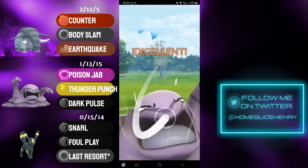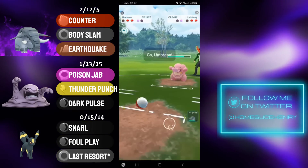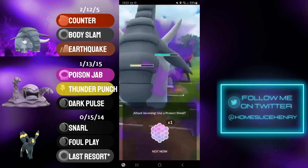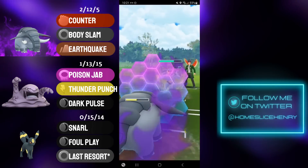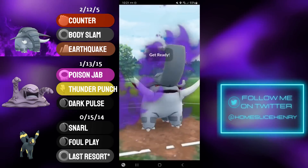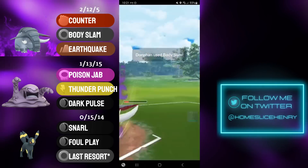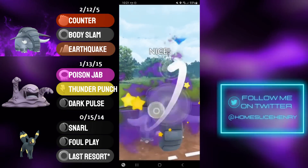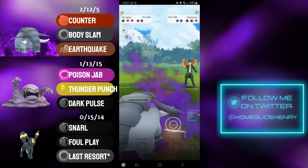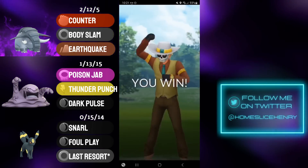Opponent sends in Lickitung — my guess is this is probably Lickitung Double Fighter and they have something like a Machamp in the back. In that case, I'm going to put Umbreon on the Lickitung, and we see it is Shadow Machamp in the back. This is where Donphan can shine — Donphan does have a bit of an energy lead, able to withstand those counters and make it to the back-to-back Body Slams, and that will secure the win. Body Slam number one gets the shield, and the Machamp is not able to farm down. Body Slam KOs the Machamp. In comes the Lickitung — Lickitung gets the farm down and concedes the match.